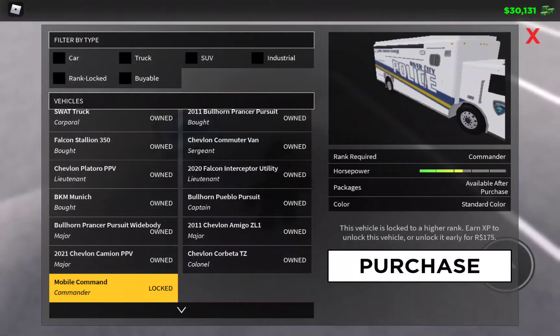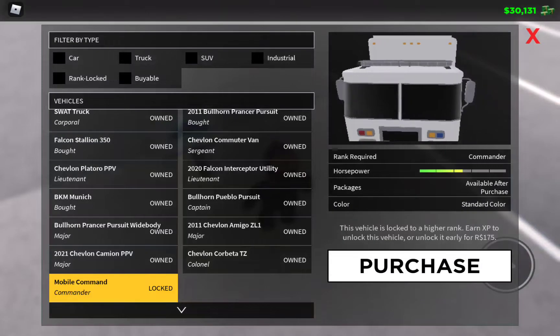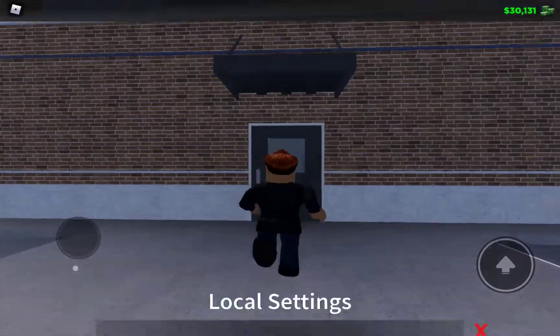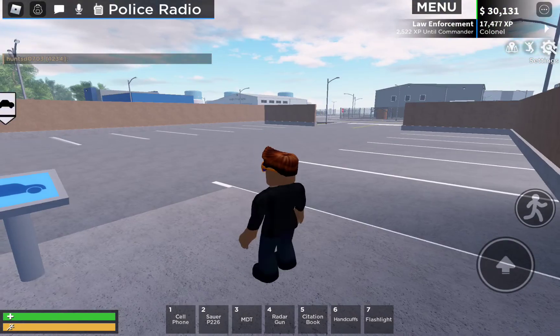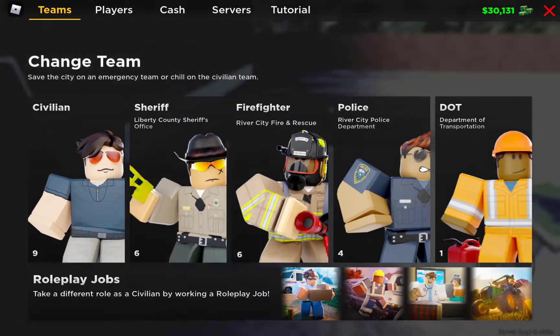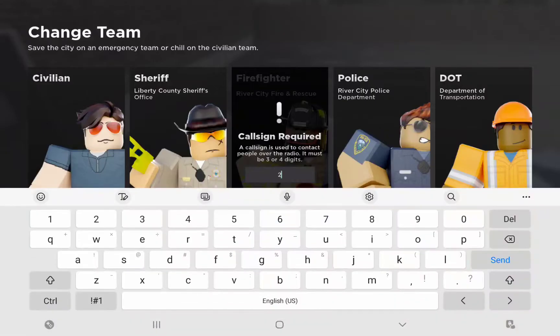Oh my gosh, this is awesome! It looks basically like a garbage truck — this is awesome! I need it. It's so far away, oh my gosh. This is so cool. All right, let's go back to the fire department team real quick.